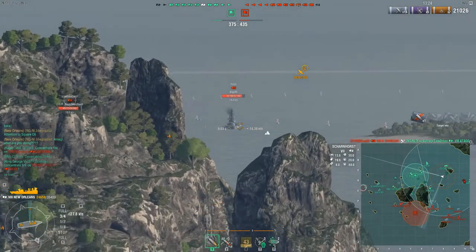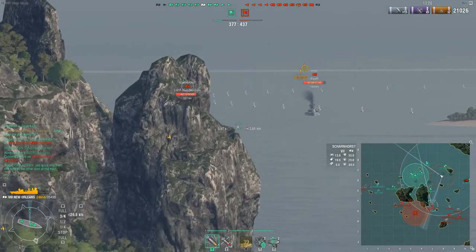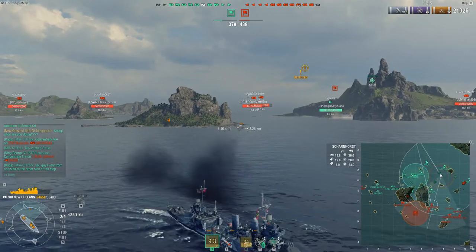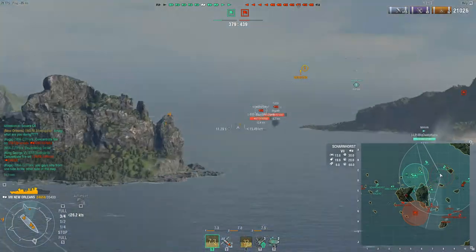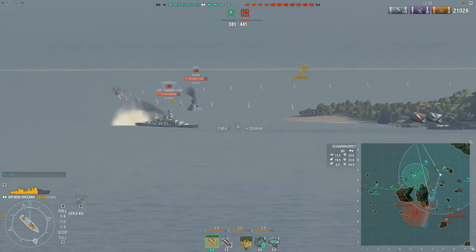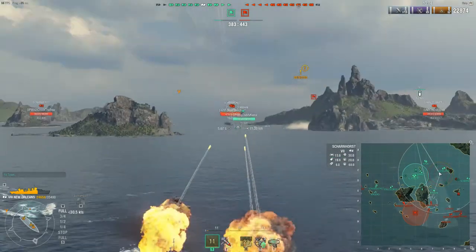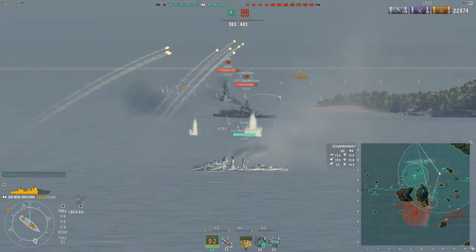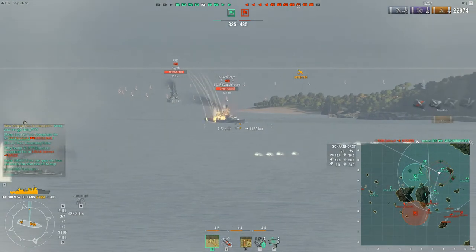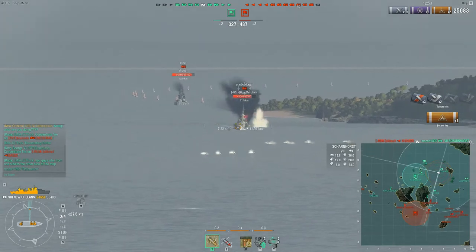Here we are engaging a Scharnhorst and a Fuso. The Japanese pronounce the F in their romanization very differently, but that's what most people know it as. We get our Mahan from the other flank — he decided to join us here, which helps me open up on this Scharnhorst. And he also gets a magnificent torpedo drop on that Scharnhorst.